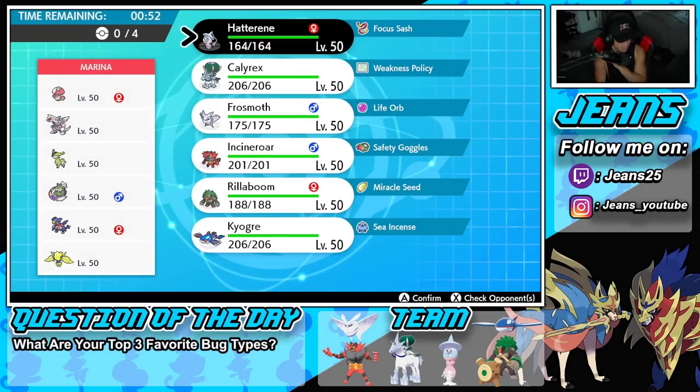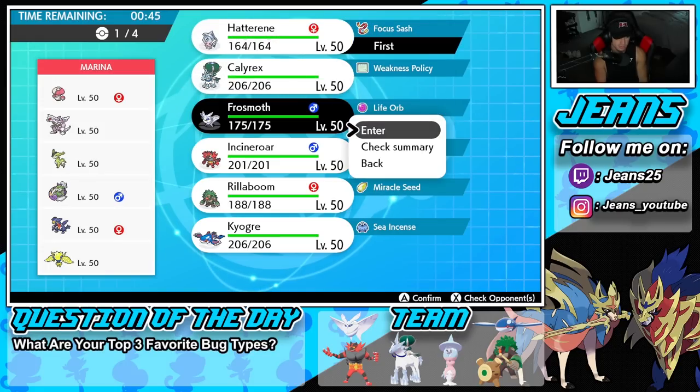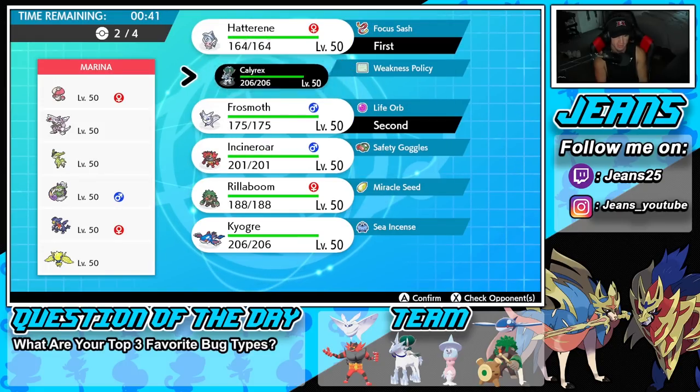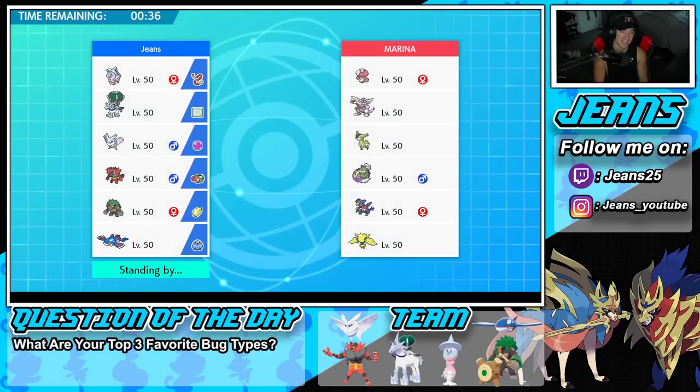How should I lead this one? I could go Hatterene, pop a Trick Room, I do have the Focus Sash, and Frostmoth could Wide Guard. I'm thinking just going in with those two, bring Calyrex in the back end, and last but not least Kyogre. Gotta lock it in.